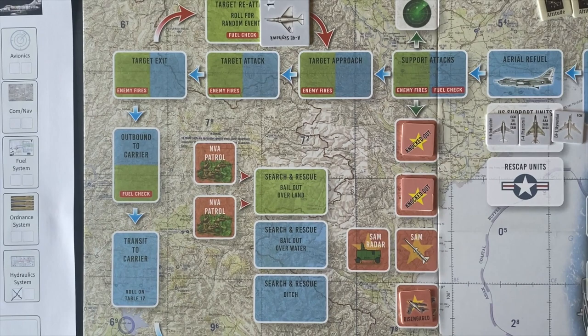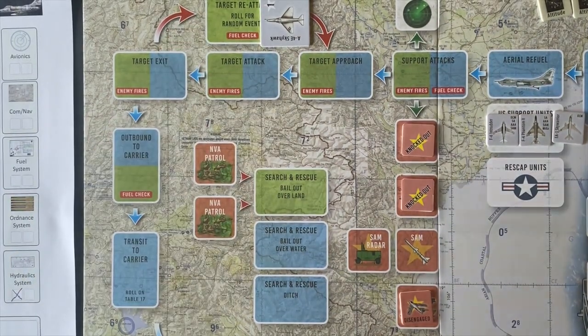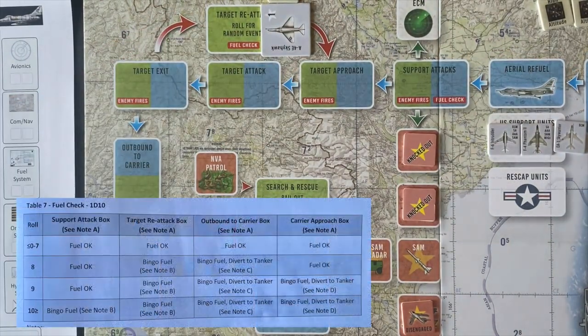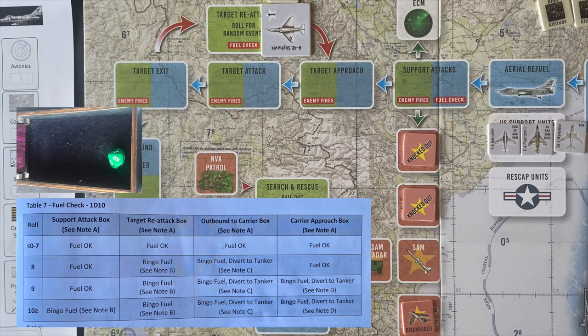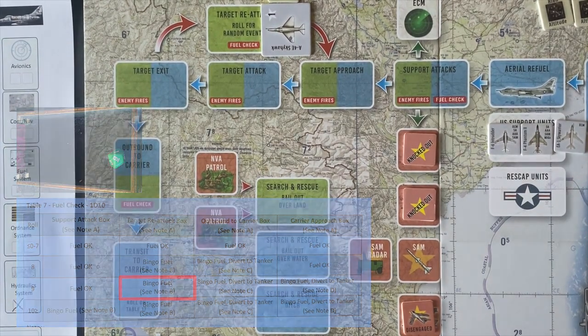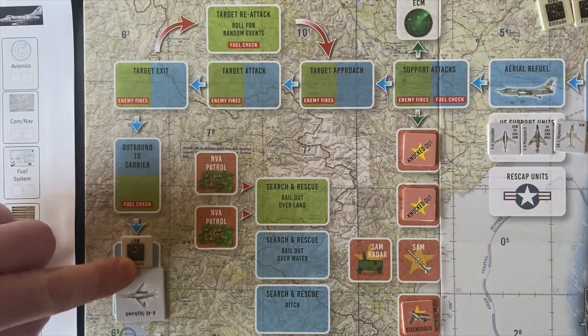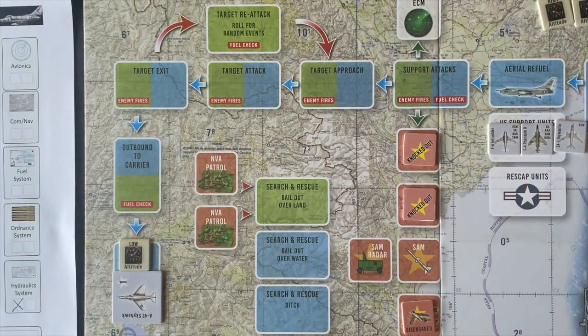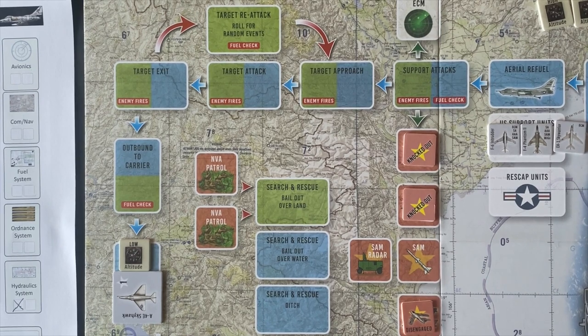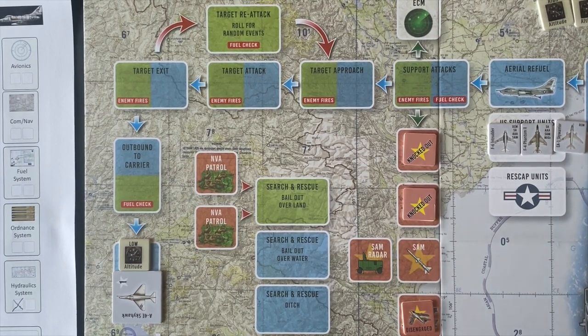There are no enemy fires for the re-attack, but we do have to make a fuel check and then roll for a random event. As our Skyhawk comes around for a re-attack, we roll the fuel check first — 30% chance we don't make it. We get bingo fuel. The Skyhawk jettisons any remaining ordnance, losing its two AGM-12B missiles, and that's the end of that. The Skyhawk moves to the transit to carrier box — we run out of fuel and won't be able to make a second run on the naval port facilities.